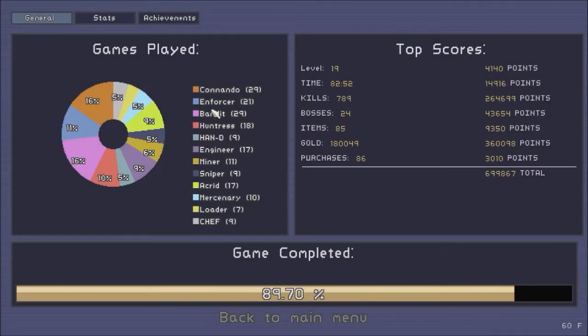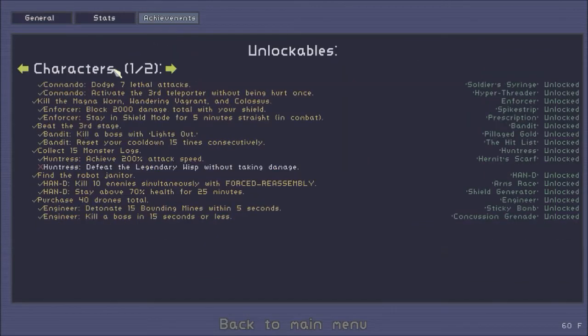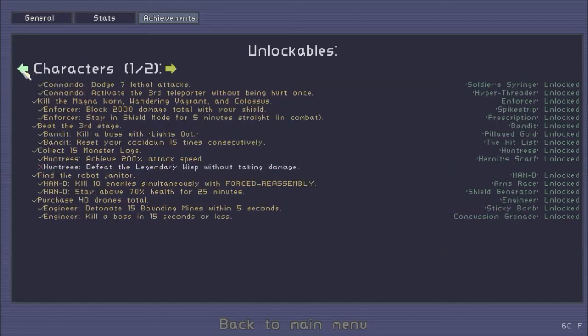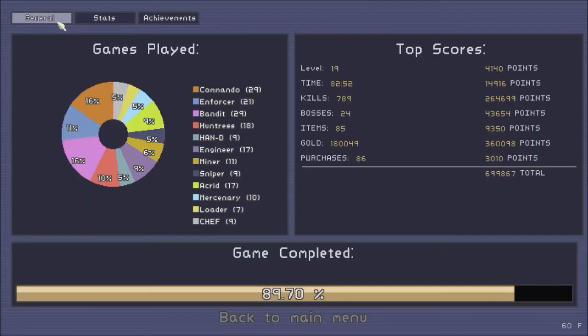Well, we got another percentage or two. We still need to kill a wisp - a giant wisp - with the Huntress. We just got that one. The overloading Magma Worm achievement is bugged. And then we need to beat Monsoon difficulty with the Mercenary. So we've got three of those achievements left plus the one I don't know how that adds up. This is like four percent for four achievements and then I gotta pick them all up.